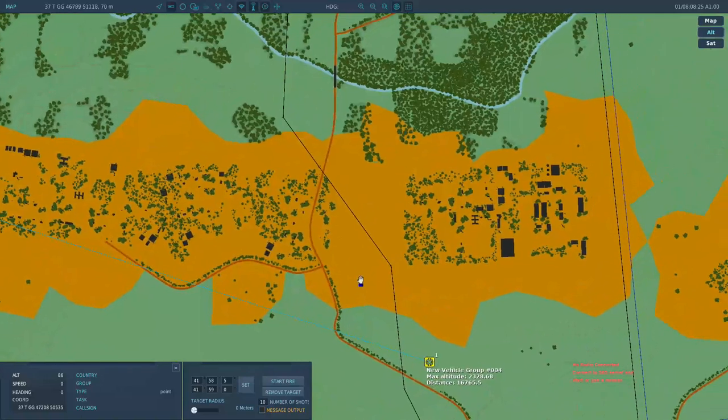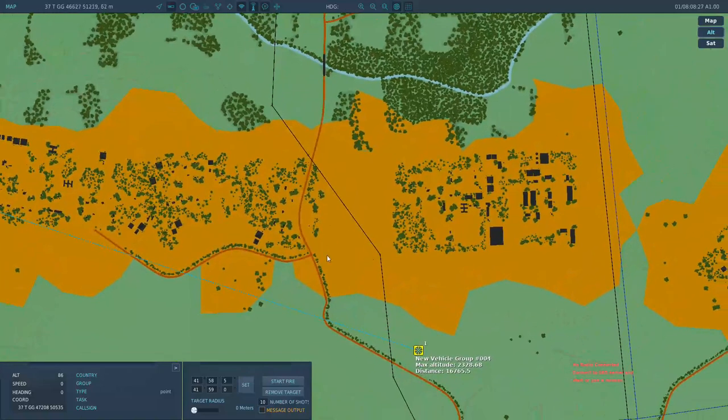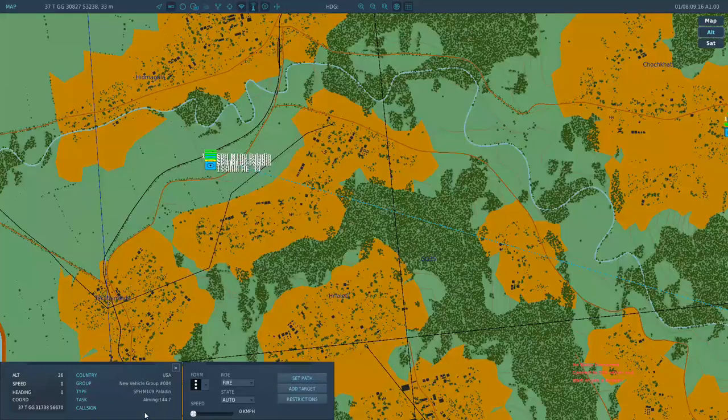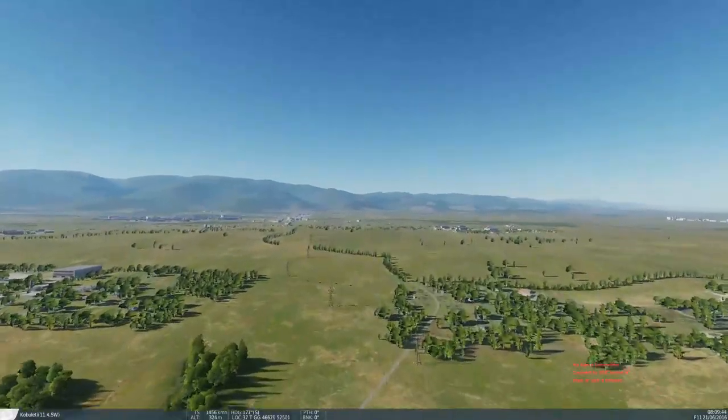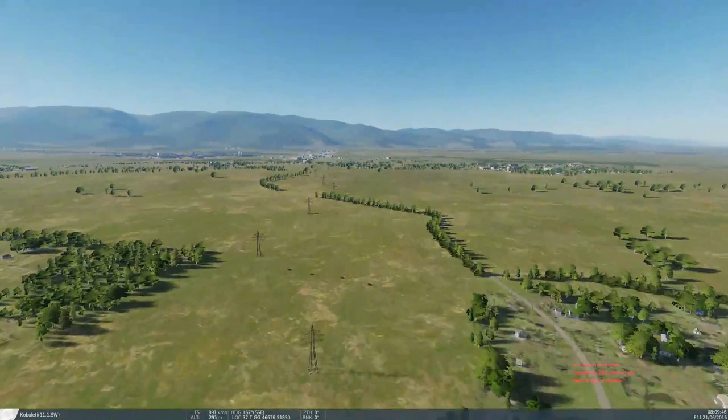Now what you want to do at this point is take a look at that grid, do some terrain and map analysis, and figure out if that's exactly where you want your target to land. After that, you can make adjustments to how many rounds are going to fire and the target radius, then hit the Start Fire button. If you click on the artillery, you're going to see a timer counting down, and once that gets to zero the guns are going to start firing. At this point it's a waiting game, so continue to observe the target and make sure the rounds land where you want them.